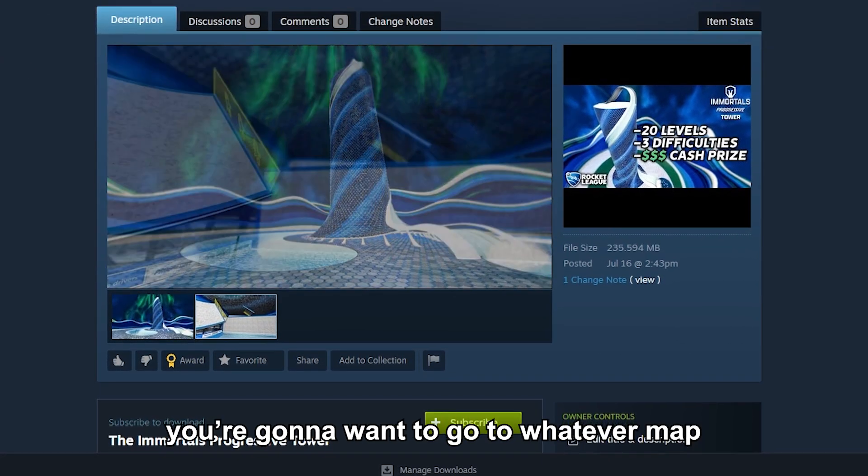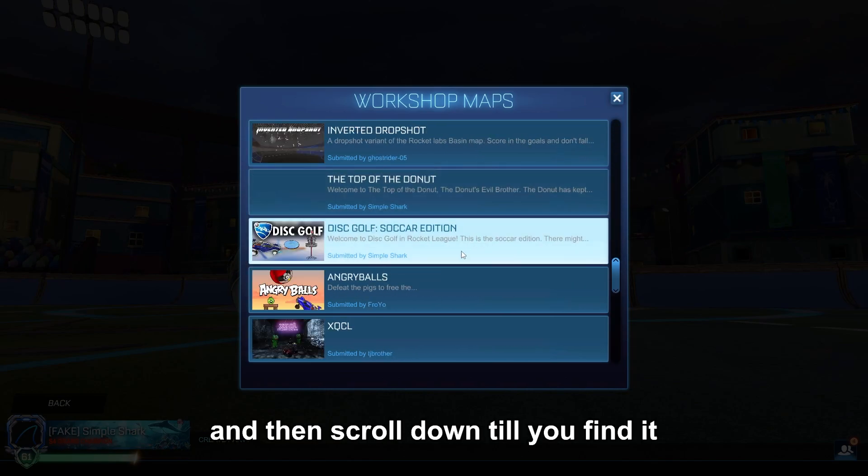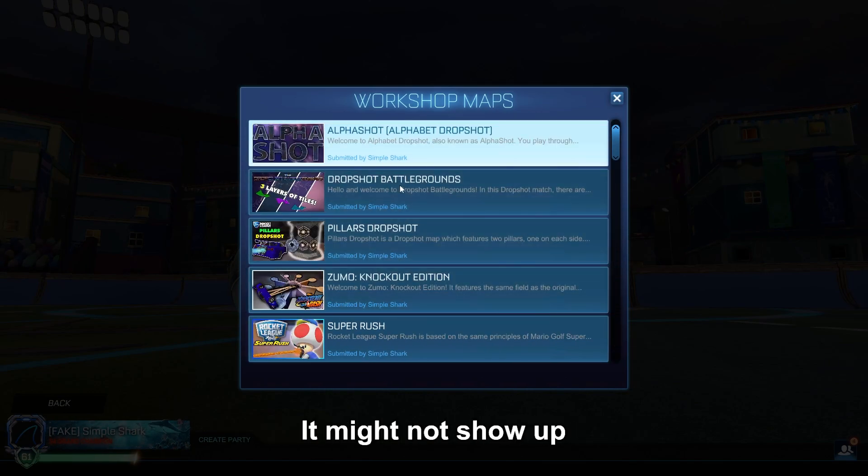If you're on Steam, you're going to want to go to the Webber Map and hit Subscribe. After you hit Subscribe, go in-game, go to Custom Games, go to Workshop, and then scroll down until you find it. Note that you can only have 50 maps in here at a time, so if you have more than 50, it might not show up.